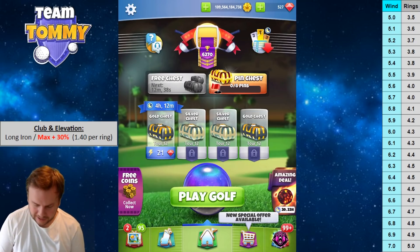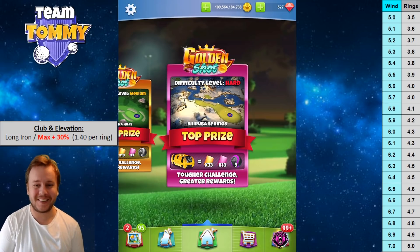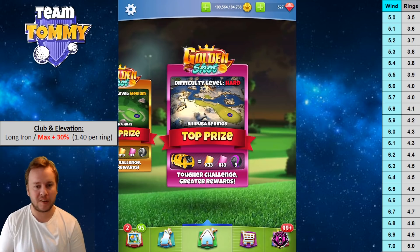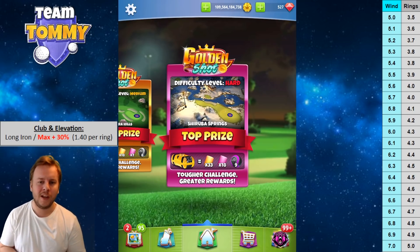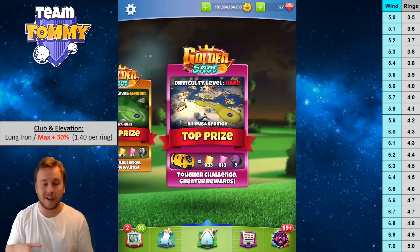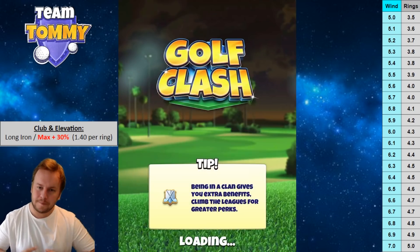Let's take a look at this version of the Golden Shot. We're playing one of the Shiruba Springs holes, and it's not as easy as it looks. I looked into both the rough bump and a bounce-up approach. I determined the rough bump is not viable — in between clubs with tailwind, and with headwind or crosswind it's bye-bye. So we're placing our target on the fairway to bounce over towards the pin.